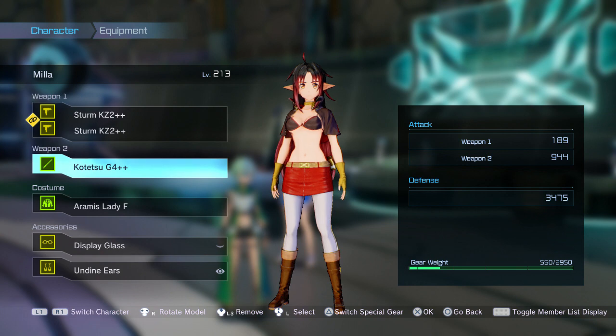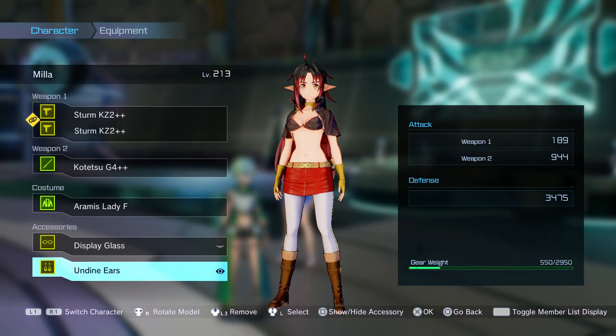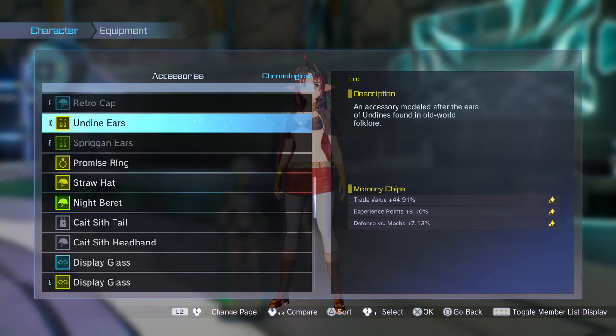If you were doing it with a party out in the field and you had one of the other NPCs in there, I'm sure it probably does stack as well — leave that down in the comment section below folks, let me know. For accessories, you're going to want EXP stuff. I got a 17.02% increase there, and then it was a 9.1% increase on this one.